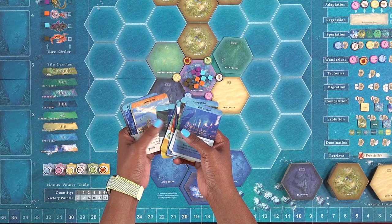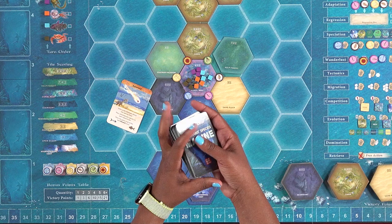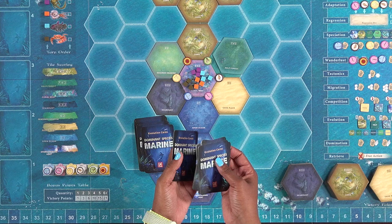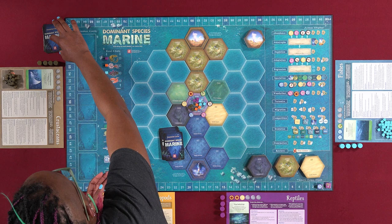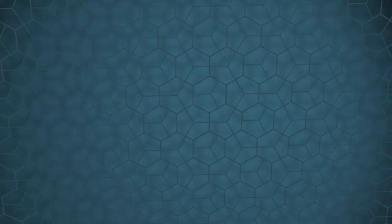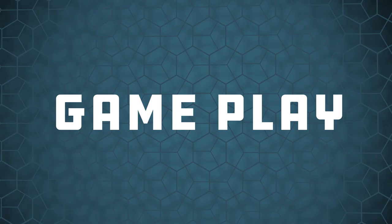Remove the asteroid card from the deck of evolution cards and shuffle the remaining 34 evolution cards face down. Remove ten of them and put them back in the box. Then take four cards, shuffle the asteroid card with them, and place this stack of five cards face down next to the game board. Place the remaining 20 evolution cards face down on top to form a draw pile. Draw the top five cards and place them face up into the five slots of the evolution card section of the board. Finally, place the survival card to the side of the board.